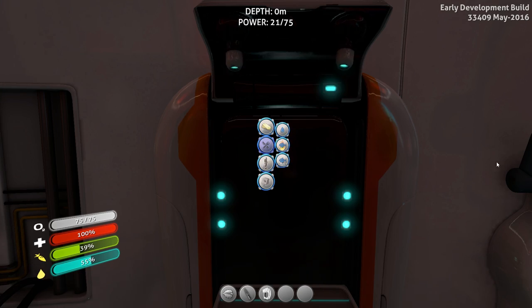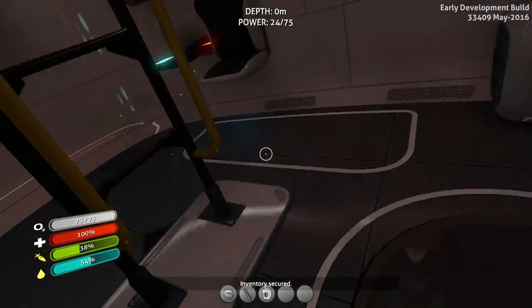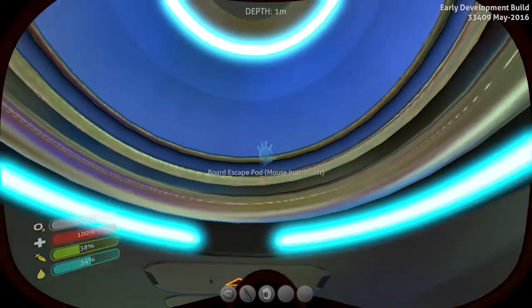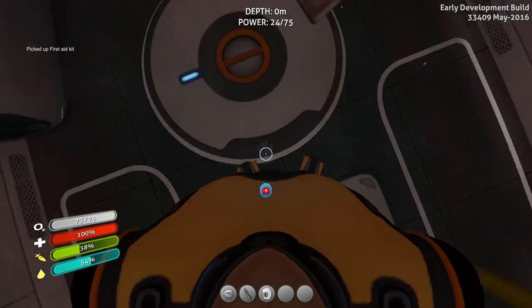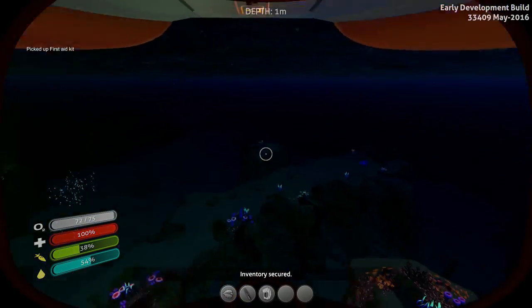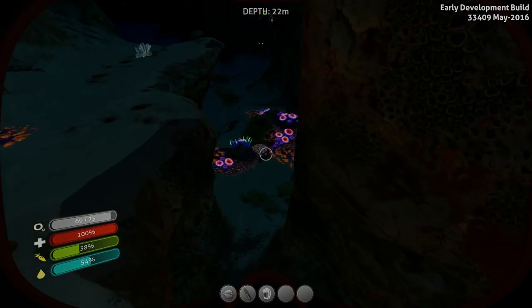Fins are ready to go. Scanner is all ready to go. Let's go on the hunt for this crash powder. Let me grab a med kit first before we go out because we are going to get wounded when we do this, 100%. There's no way we're getting crash powder right now at this point in the game without wounding ourselves.